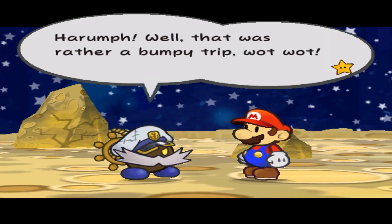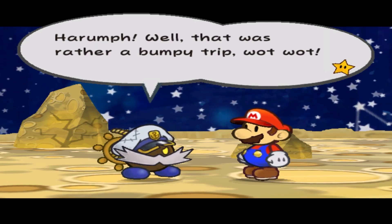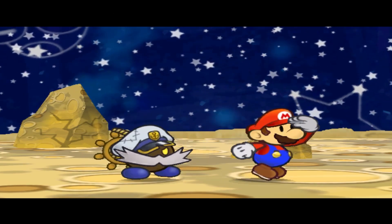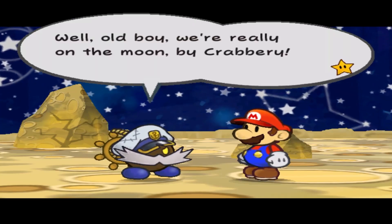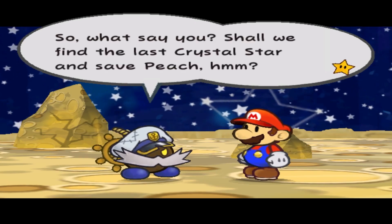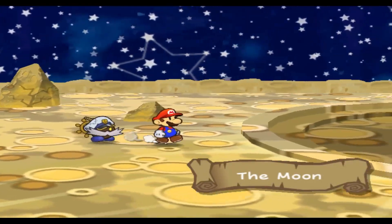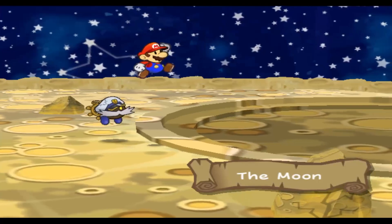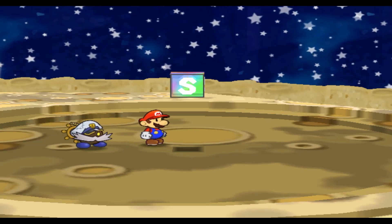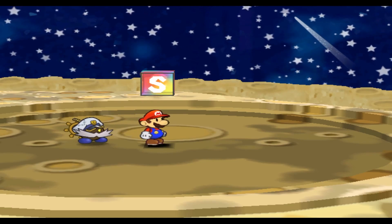They're still making fun of physics, but anyway. Well, that was a rather bumpy trip, what what? Who would have guessed I'd get to do such a thing? Well, old boy, we're really on the moon by crappery. Crappery? So what say you? Shall we find that last Crystal Star and save Peach? By all means. And here we are — the moon. I think this is as good of a stopping place as any for this time.